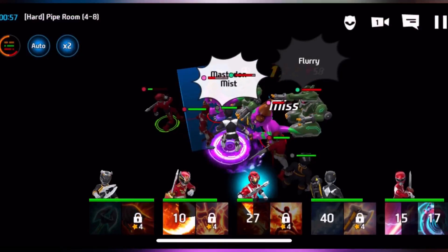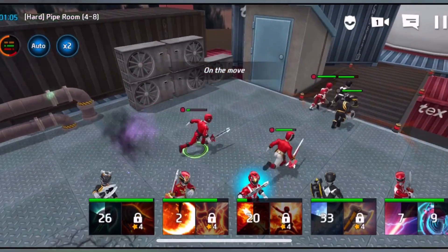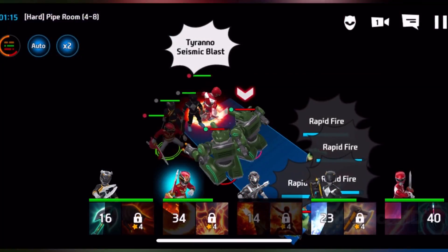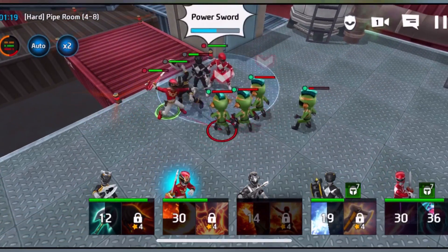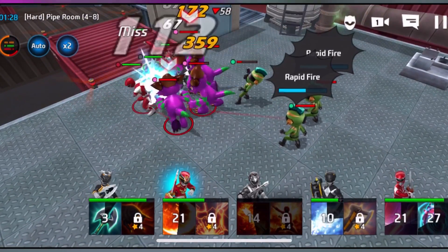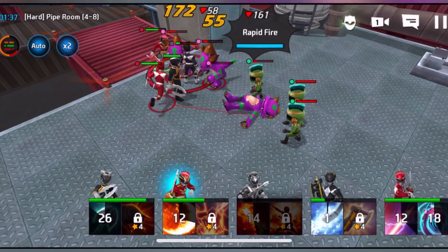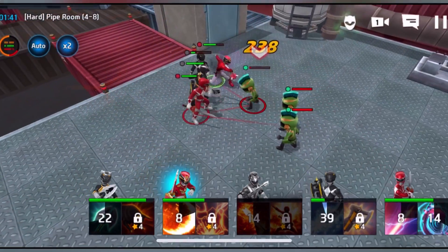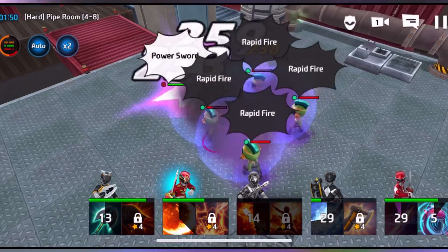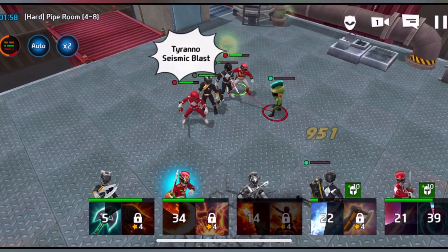I'm starting to like these action RPG games and I'm really glad they released Power Rangers All-Star. I noticed one of my characters going down — I need to level him up. I don't know why he went down for the count. You can't really control the characters one-on-one, which is unfortunate. We really need to level up — my Black Mighty Morphin Ranger is going down, which is why I haven't gotten to Stage 4-9 yet. I think I should really work on one team.